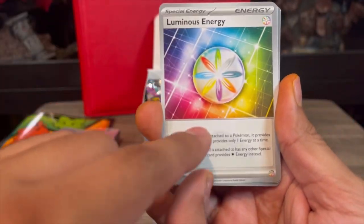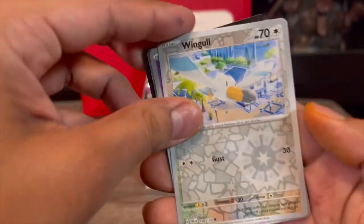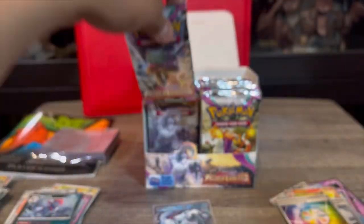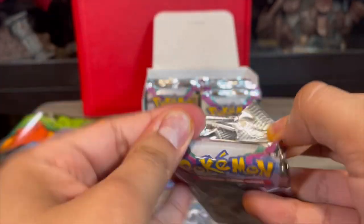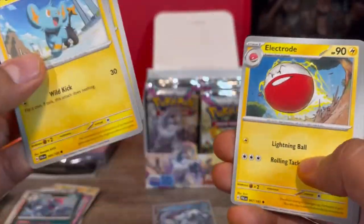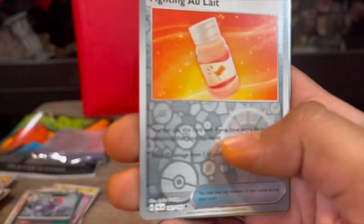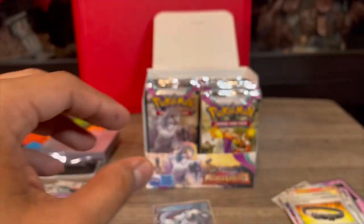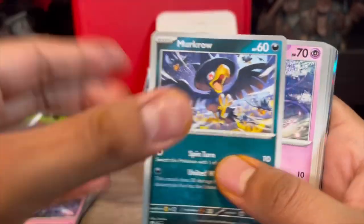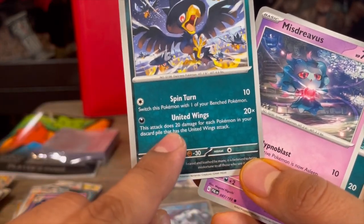Luminous Energy - very good energy, provides one of any energy type as long as you don't have another special energy attached. Adding that to the right. We're about halfway through the left hand side with only one hit - hopefully that means the right hand side is stacked. Yesterday we got about 13 or 14 hits total, which was great. I was expecting just 10 per box, so 13 was awesome.